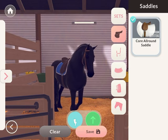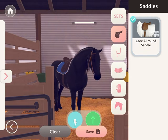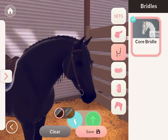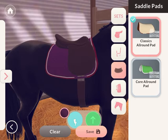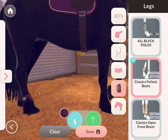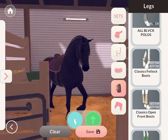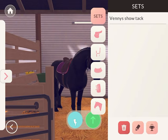Now I want to check out everything we're going to do here. This is Venny's tag, but let's set up a tag for her. I'll use all the normal things except I think the purple looks good on her actually. I usually use the black polo wraps on Venny, so I'll use those on her too.